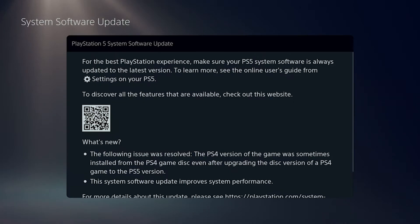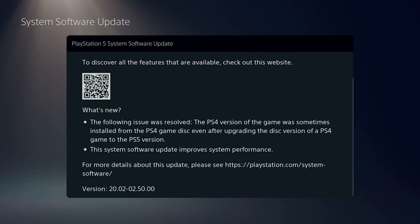So this is what it says when you're updating it. It fixes the issue where the PS4 version of a game was sometimes installed from the PS4 game disc, even after upgrading the disc version of a PS4 game to the PS5 version. They've also improved system performance. Another thing players are saying is fixed is the disc spinning without reason — where you put a disc in the drive and it would just make sound for no reason at all. Apparently that is fixed as well.